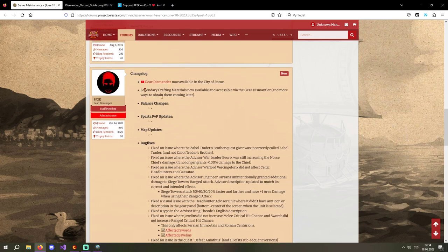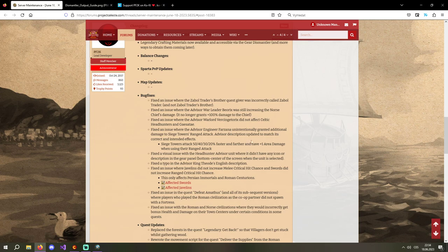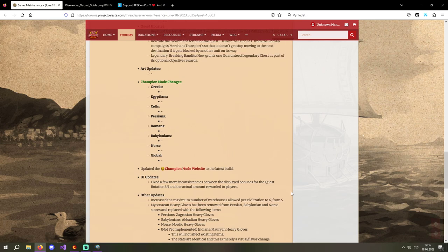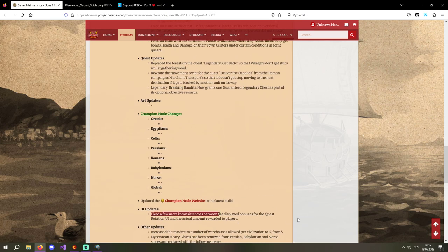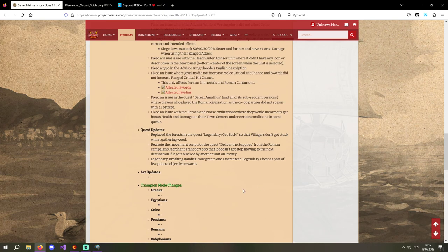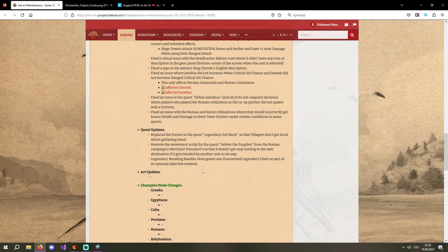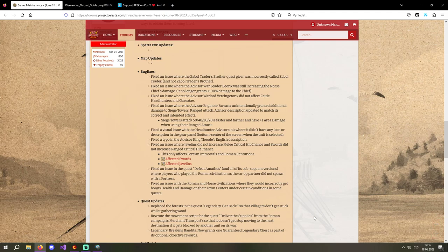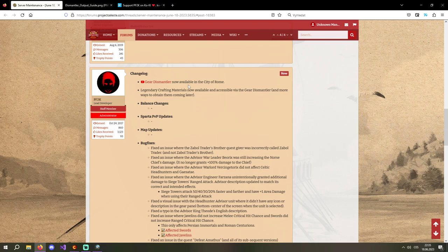Overall nice changes. The dismantler is what you'll be most interested in. The warehouse increase and gloves rename are minor flavor changes. The quest rotation UI bonuses still need more fixing. Breaking Bandits definitely needed that legendary chest reward — gives at least one reason to play that quest again. Now let's move on to the dismantler in more detail.